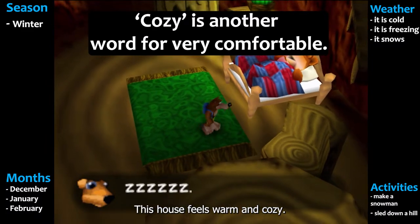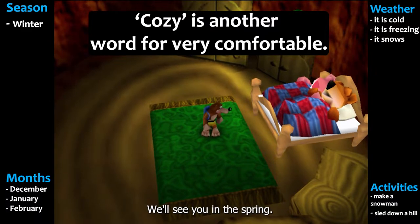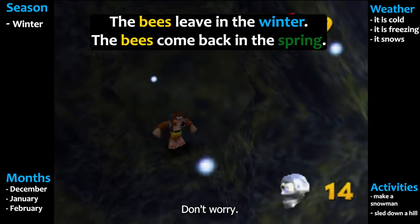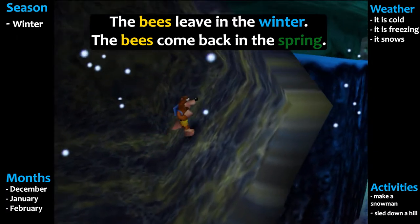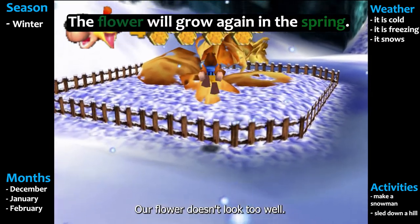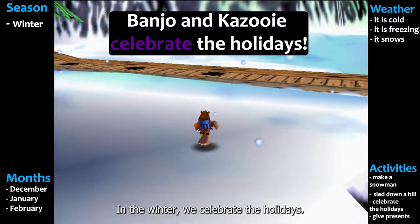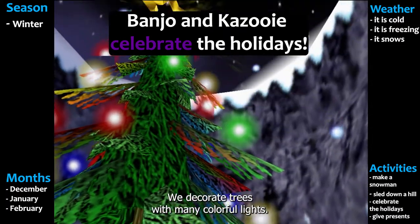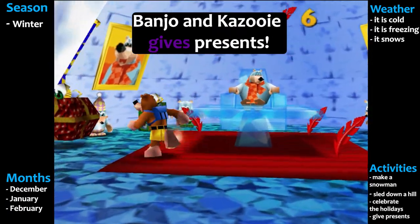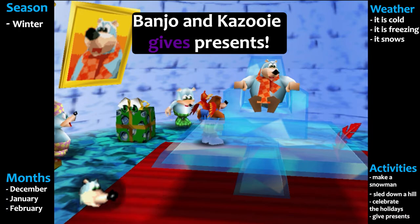This house feels warm and cozy — cozy is another word for really comfortable. It looks like our squirrel friend is fast asleep. We'll see you in the spring. It looks like our bee friends are gone. Don't worry, they will be back making honey in the spring. Our flower doesn't look too well. Don't worry though, it will be back in the spring too. In the winter, we celebrate the holidays. We decorate trees with many colorful lights — look how pretty! We also give presents to people that we love. I wonder what Banjo got these three little bears — maybe it's some honey.